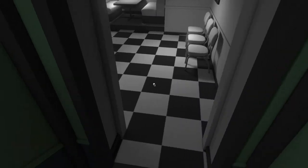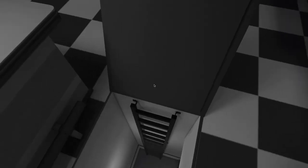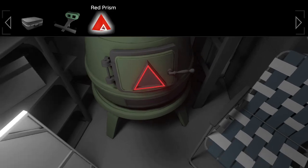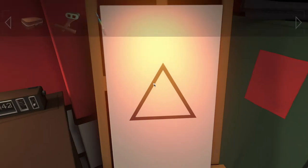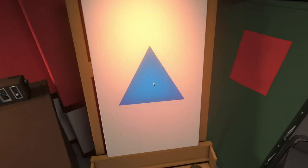Now go back downstairs — we're going to be doing some painting. Down the ladder, turn around. We got our paint can right there. We need to put the red back in because our paintbrush is going to be red, and it won't show up unless we put it in. Now grab the red paintbrush and paint a blue triangle.